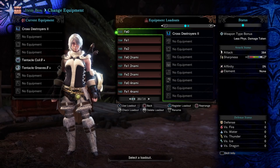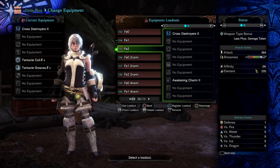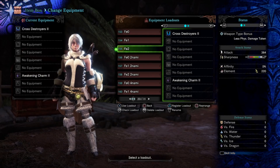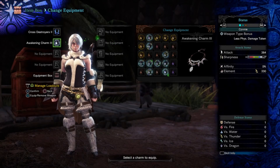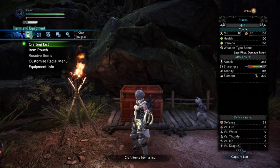I have three sets here: one with no points of free element, one with one point of free element, and one with two points of free element. These give 0, 10, and 20 points respectively. I'll quickly show you that level 3 free element gives you 330, as you would expect. So we have our baseline numbers.